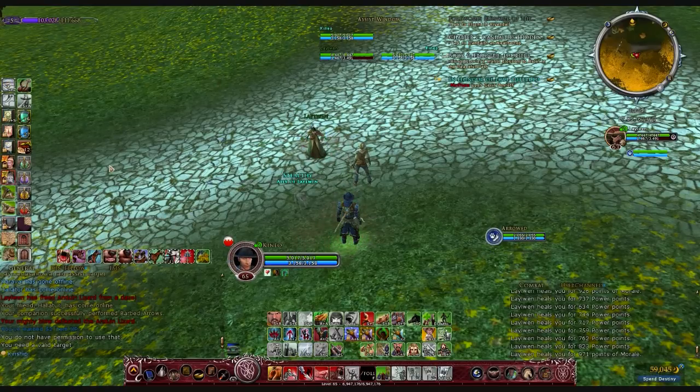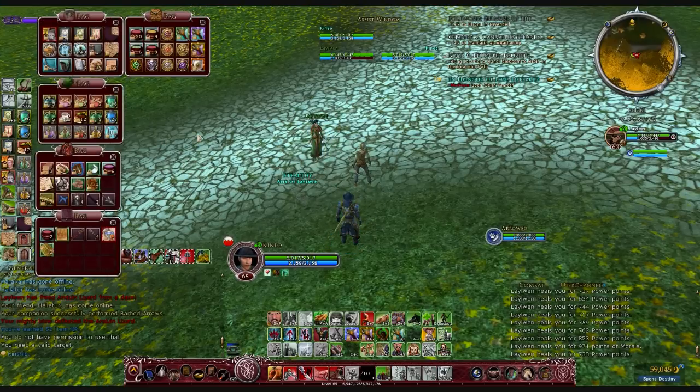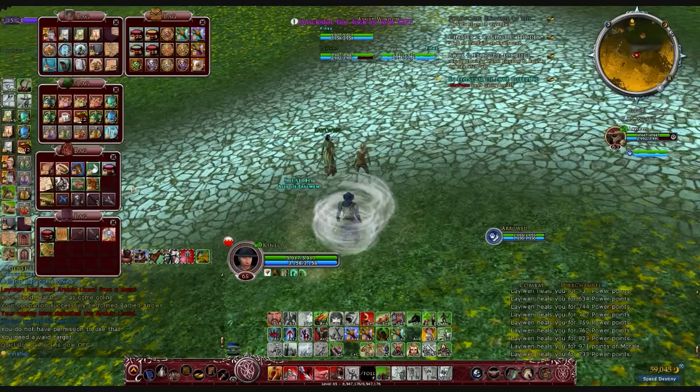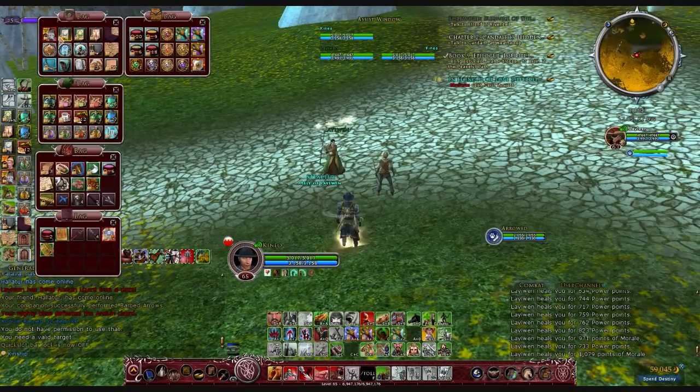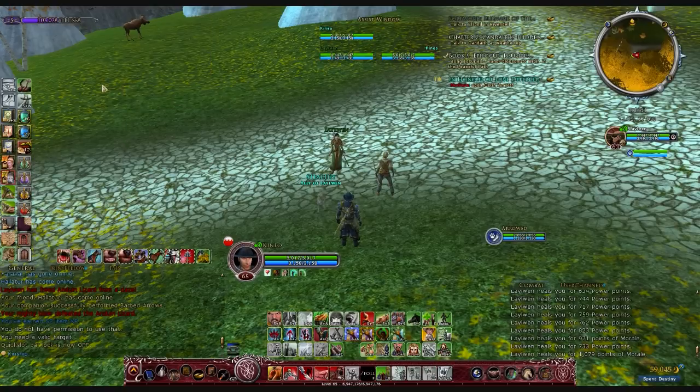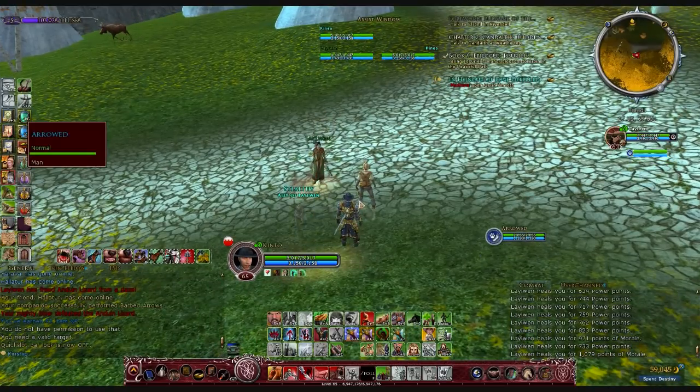Another thing you're going to want to do is put some items on your quick bar. For those of you who raid, you'll find that you need to place items on the quick bar such as wound cures or morale potions. I have them over here on the left-hand side for example. You need to unlock your quick slots and then you can move items around and place them on there. Having quick access to these potions in combat means you don't have to search through your inventory and lose a fight because an item wasn't easily available.